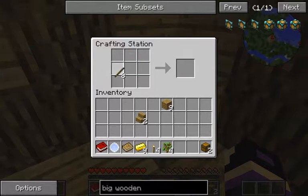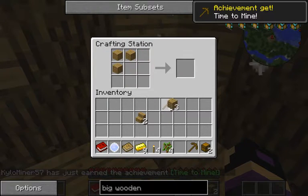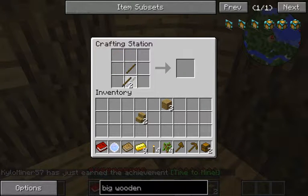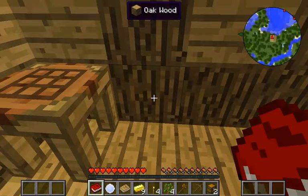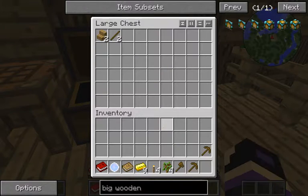Now guys, don't get me wrong — I wanted to keep the other world, I just couldn't really do it. Stuff happens. Sorry. This housing thing is a little OP though.